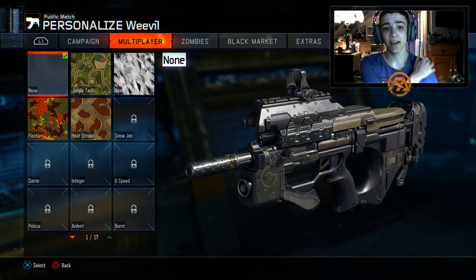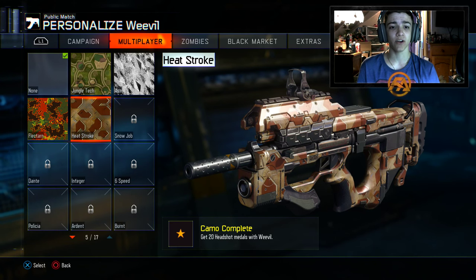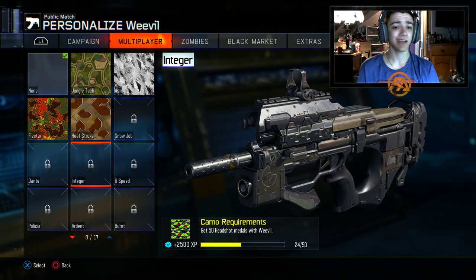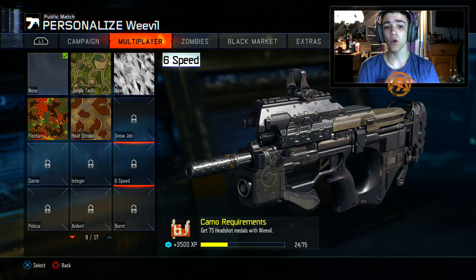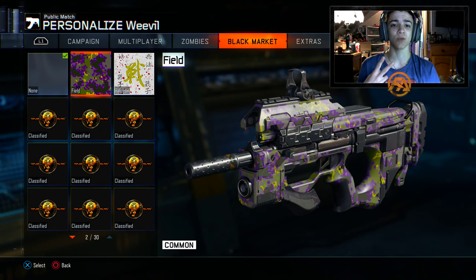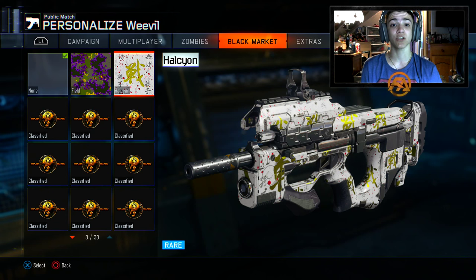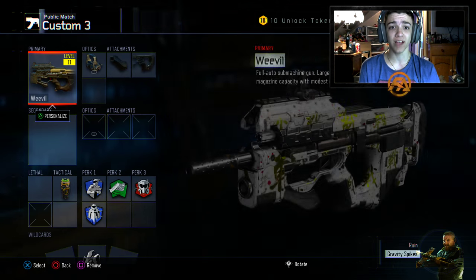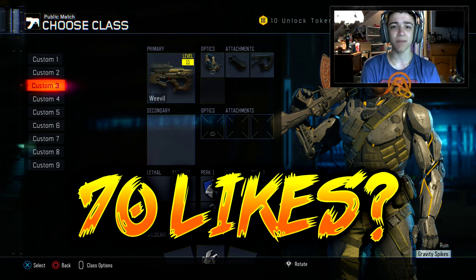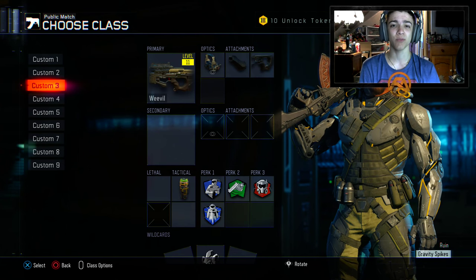I'll show you guys the camos I already have for the Weevil: Jungle, Tech, Ash, Flaktern, and Heatstroke. We've got a lot of camos to go — I think we'll maybe get up to Integer today, or just do a little bit of headshot challenges and have some fun. I also got two cool black market camos for this weapon — one's a common, but this one's actually a rare, so I'm going to rock the rare one today. It looks really awesome. If you enjoy the video, drop a like — 7 likes is the goal.